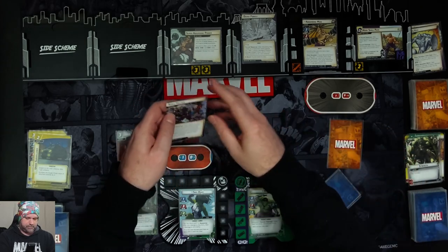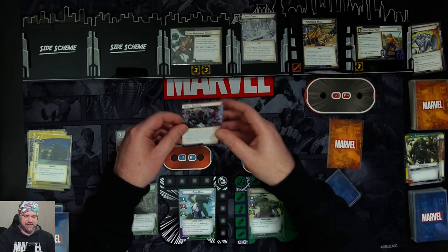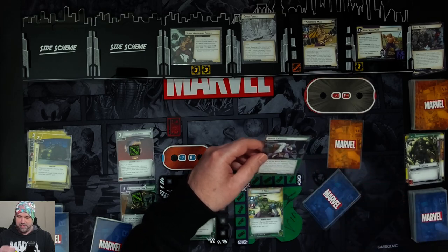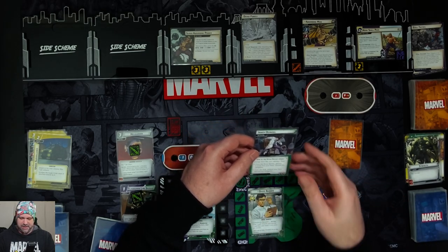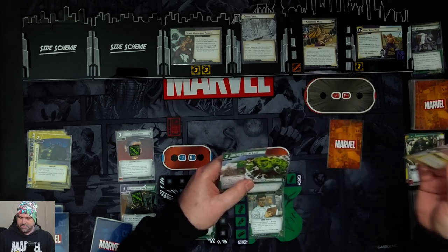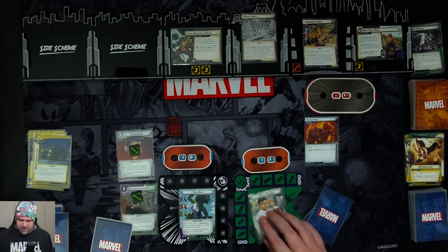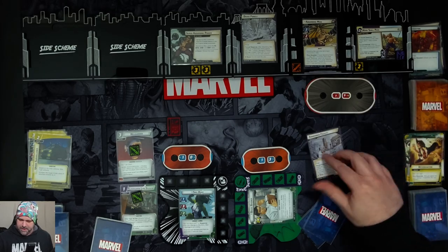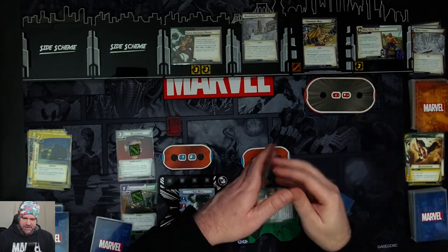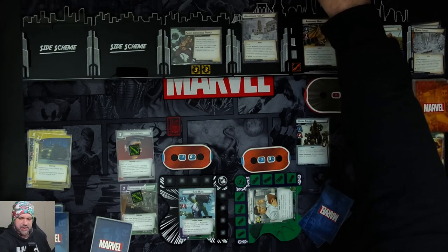Hit our encounter cards. Unrevealed — place one threat on the main scheme for every two delay counters; if no threat was placed this way, this card gains Surge. This surges because there's only one delay counter. Then the Bruce Banner player — we change form to Bruce Banner, discard two cards, and discard this obligation. This also surges and exhausts our identity card. Banner Facility surges too. Swordsman now has: when it's an undefended attack, discard one resource icon from your hand. We've got a Hydra Soldier who comes in with Guard.